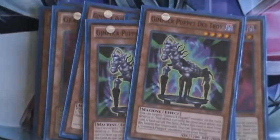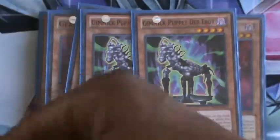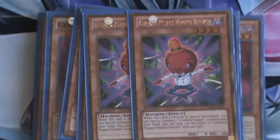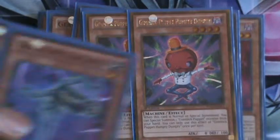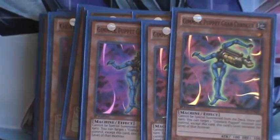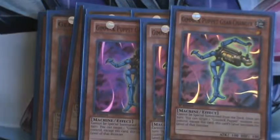Two Destroy, to get those level 8's out of your hand and to spam. Two Humpty Dumpty, same reason — spamming. Use him, play Destroy, get some spamming out. Three Gear Changer, to get those level 4's or level 8's out quicker. That's it for the Monsters.